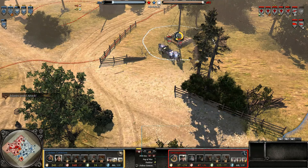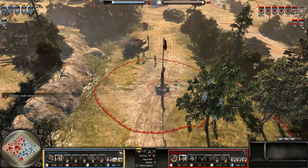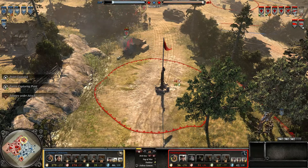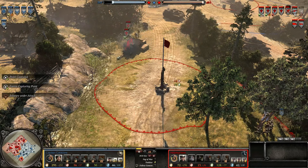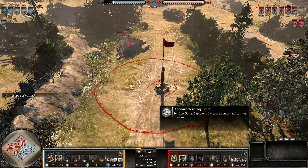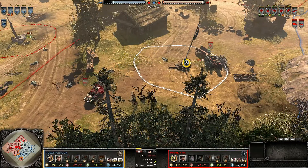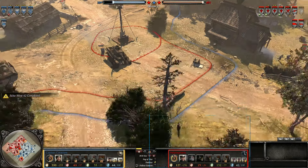For example, this doctrine is very good in urban maps due to the fact that you get Storm Pioneers with flamethrowers. In open maps, a Scavenged Doctrine would be a bit better, because the Oswin does have more mobility than the Hetzler, and Jager Light Infantry are of course better than Storm Pioneers on wider maps. So they do have their areas where both are effective, but overall this doctrine in my opinion is better.